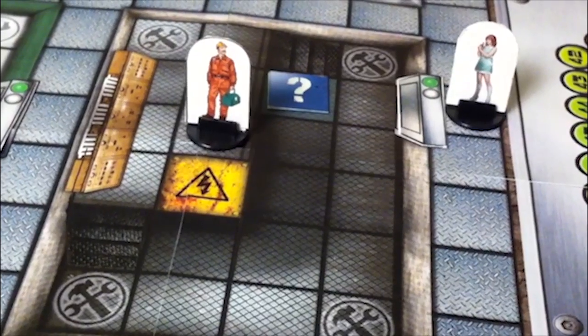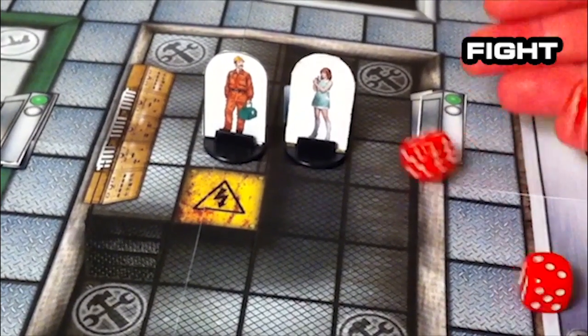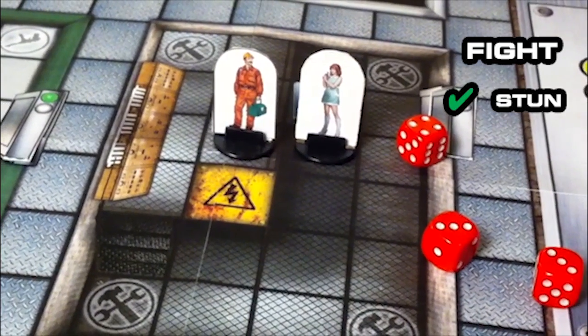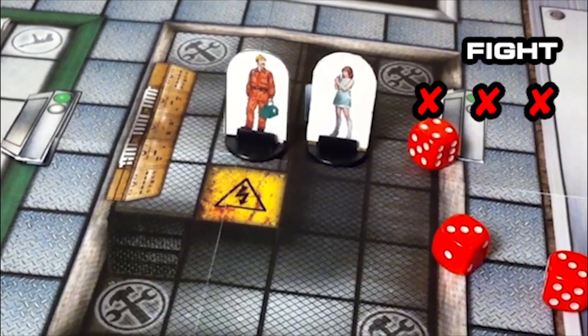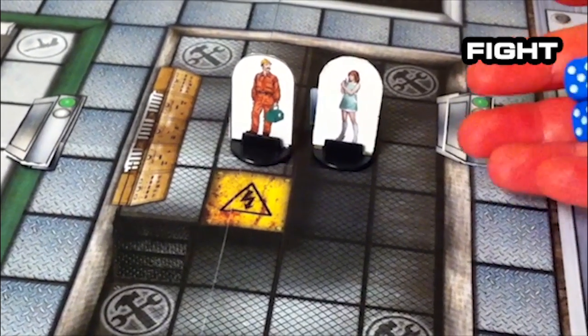If you are adjacent to an enemy agent you can attack them using the fight action. You roll three dice. One success will stun your opponent; two or more will knock them out. Fighting is preferred by many intruders because it is silent. However, if you fail your fight roll your opponent gets a free fight action and can hit you back.